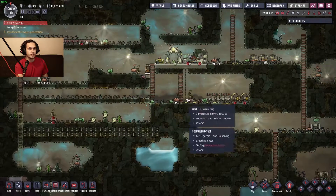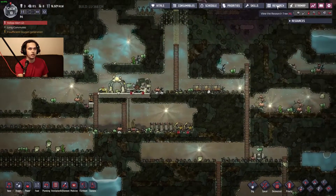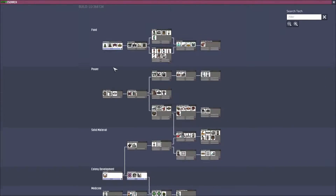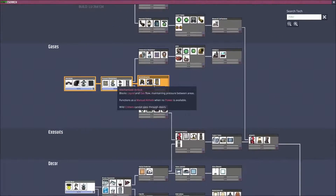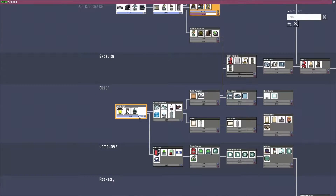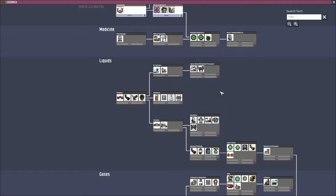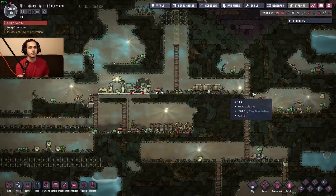We set up our generator, we got plants, we set up the research station, which gave us planter boxes. We've researched a few different things now, which is nice. We're almost done with this, so I'll get deodorizers. We've got lighting for our plants. The next thing will be plumbing. So that's where we're at now. We've set up a research station — that was the main thing.